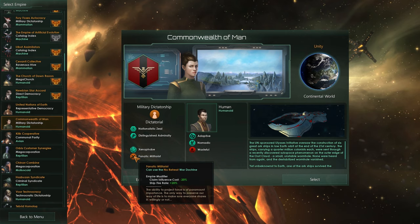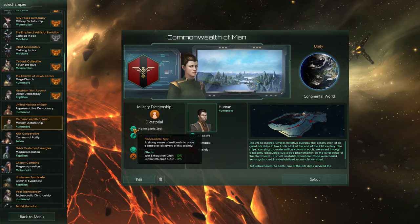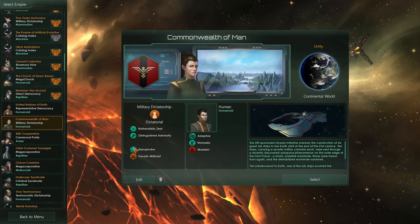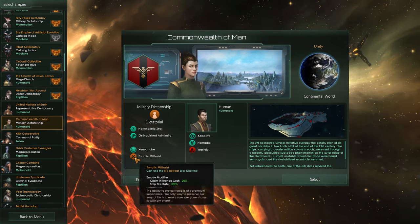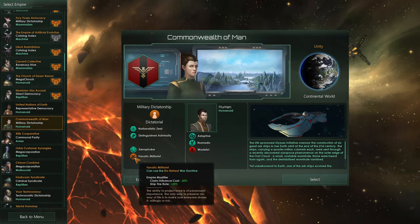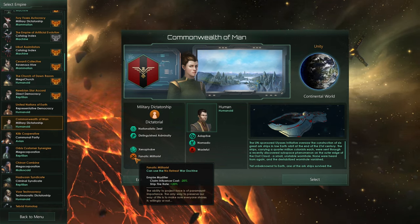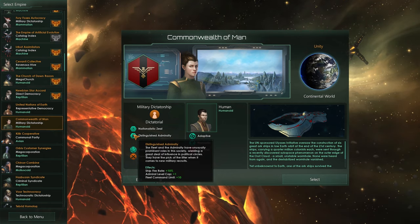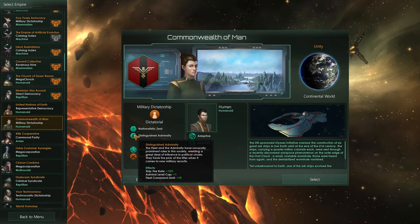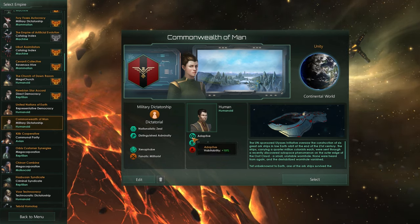We are Fanatic Militarists — claiming cost is negative 20. Combined with the civic's claiming influence reduction, we get a total claiming cost of negative 30. This puts us on the path of a lot of wars because wars are cheaper for us; it's cheaper to claim and take over than to build up. Ship firing rate is plus 20%, which works very well with the plus 10% from Distinguished Admiralty, giving us a total of 30% on firing rate. That's absolutely amazing.